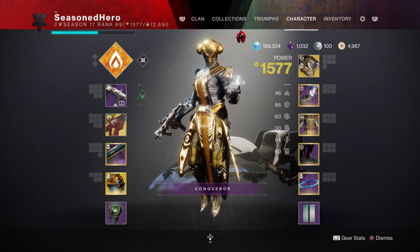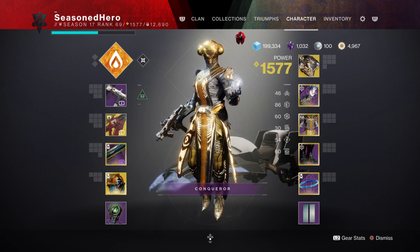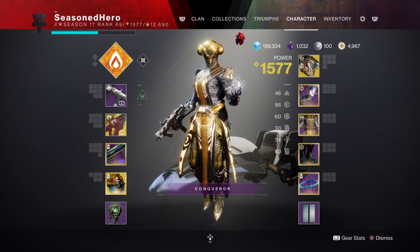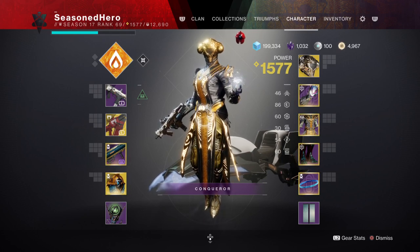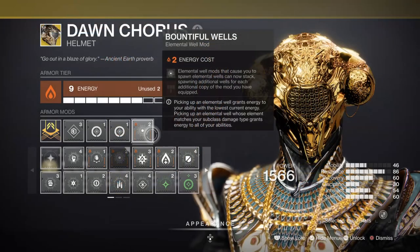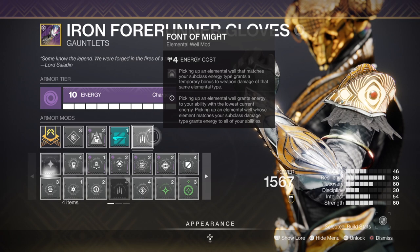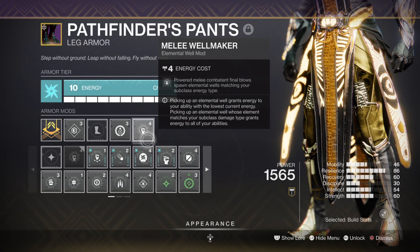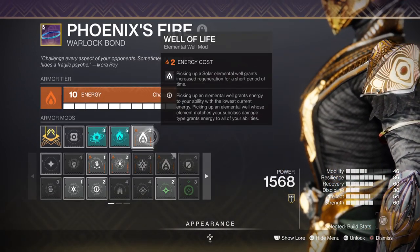For stats, you'll want 80–100 in Resilience, 50+ in Intellect, and 50–60 in Strength. These are the only main stats we'll want to invest in for better survival, and this is only because of how simple the build is. The key mods to have are Battle of the World for +2 in orbs created, Font of Might for a 25% solar weapon buff, Font of Wisdom for +50 in Intellect, Melee Wellmaker for creating orbs via melee, and Well of Life for increased health regen over a short duration.